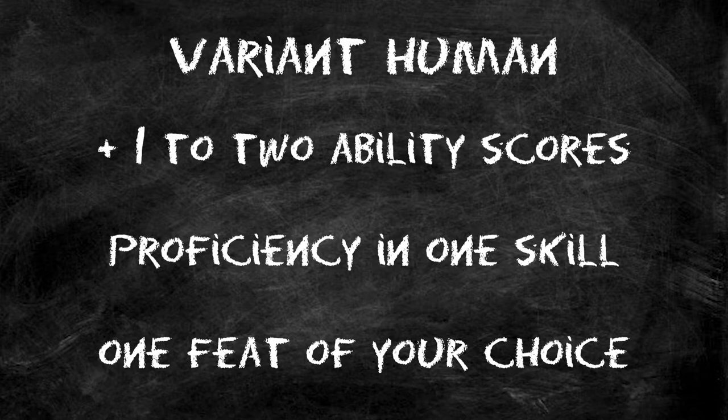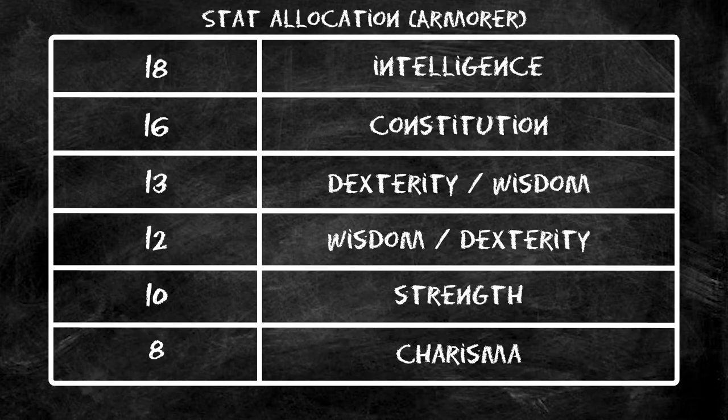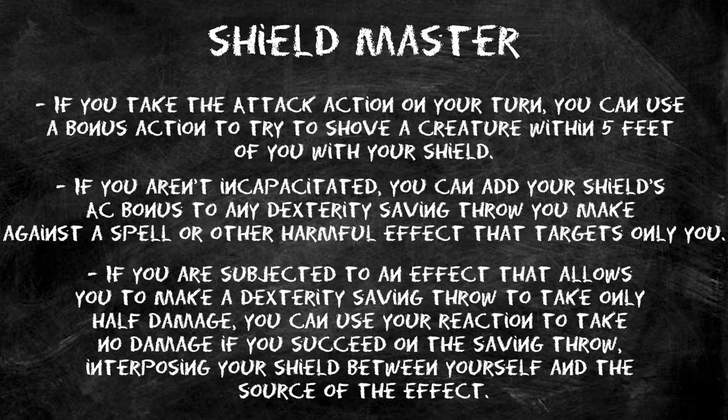Remember, these builds are for fun — not pure power builds — so we're going to be doing some weird things that aren't necessarily optimized. At level one, Variant Human gives two ability score boosts of plus one each, so we'll put those into Intelligence and Constitution. The feat we're taking is Shield Master, which gives a really cool use of your bonus action — something Armorers don't necessarily have a lot to do with.